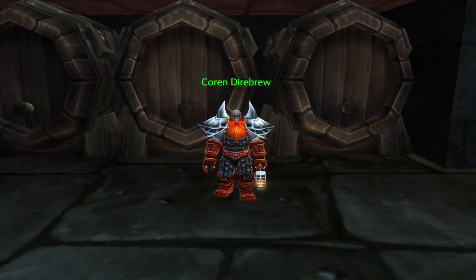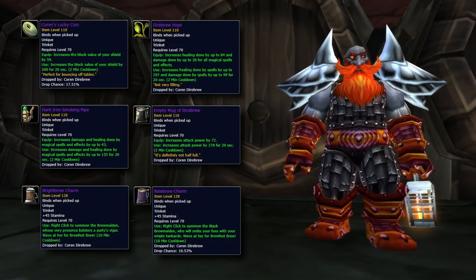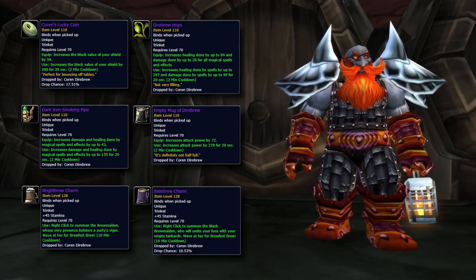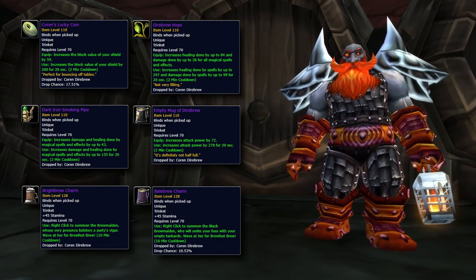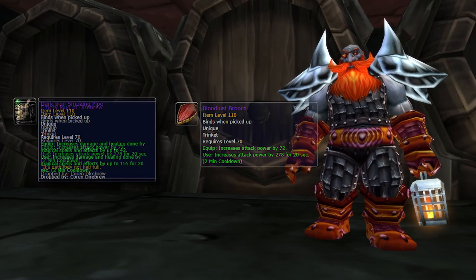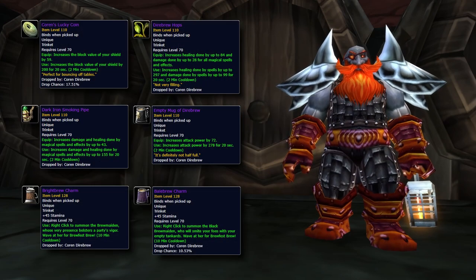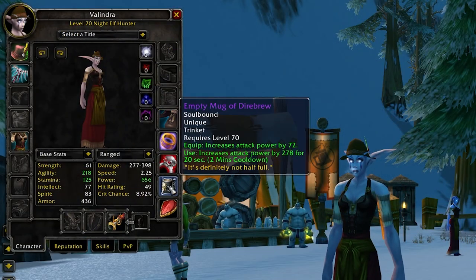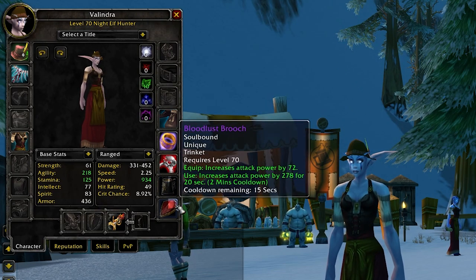The most powerful items from Coren Direbrew are 1 out of 6 trinkets — each one is really awesome for a different type of role. These are pretty much the exact same as the Badge of Justice trinkets, which are still best in slot for many people. For example, look at the Empty Mug of Direbrew versus Bloodlust Brooch, or Dark Iron Smoking Pipe versus the Icon of the Silver Crescent — you can easily get these and save 41 badges in the process. Rocking one of these alongside the Badge of Justice trinket might be a good idea too, as they don't share a cooldown.